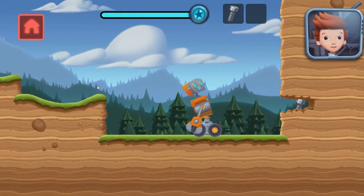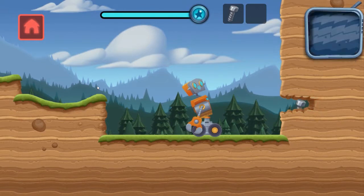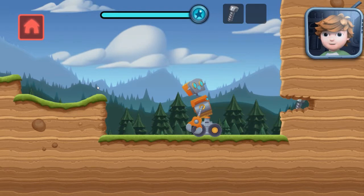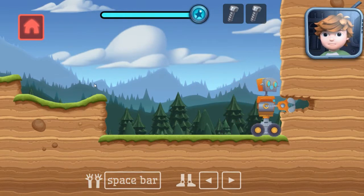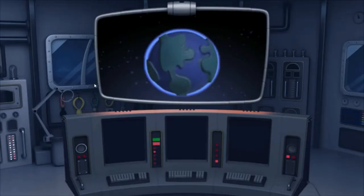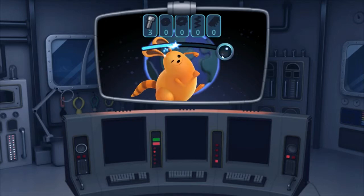Oh, no! Do you see that bolt? It's stuck in that gap! How are we going to get it? Hey, Jet! It's Sean! Those pincer arms look like they could reach in the gap! Use the space bar to use the robot's arm! You did it!